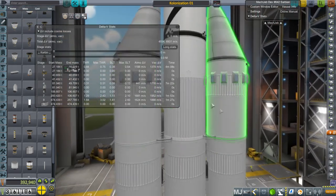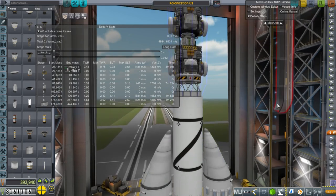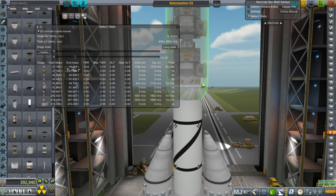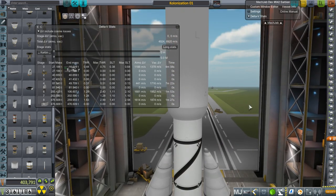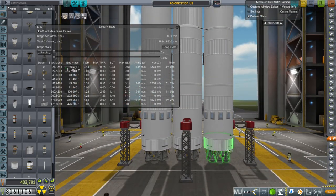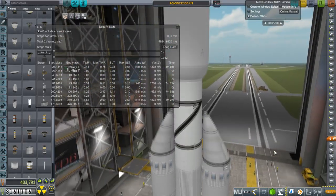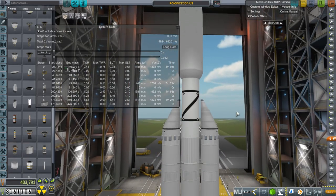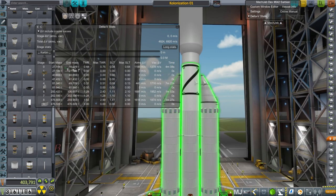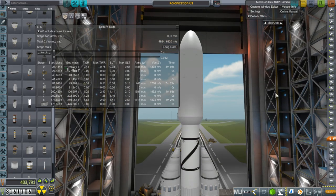So the only real disposable part of all this is the core now that we've added parachutes to the boosters. In the previous version of KSP we would have had to put some fins on this. I wouldn't think the gimbling of four LVT45s on each core would be enough, but in my experience 1.2 is a little bit kinder on that. This is an expensive test any way you look at it.